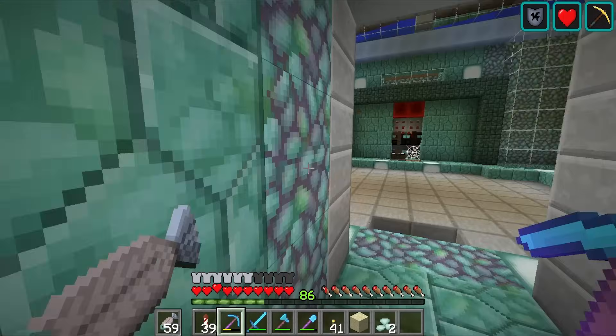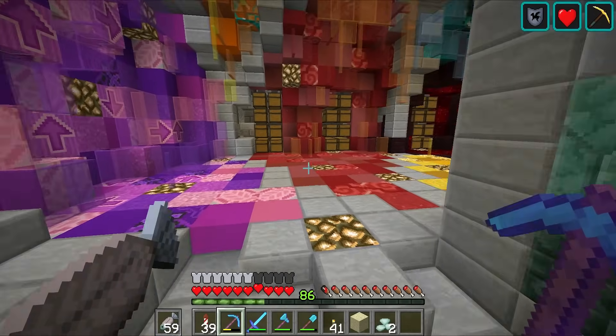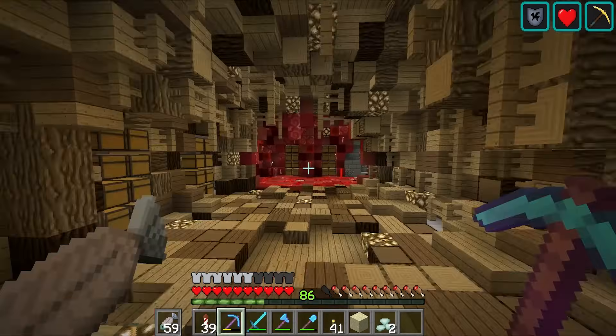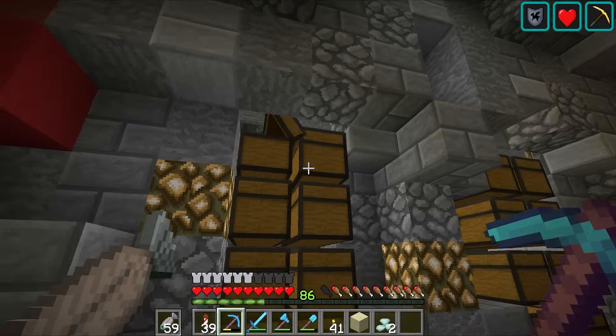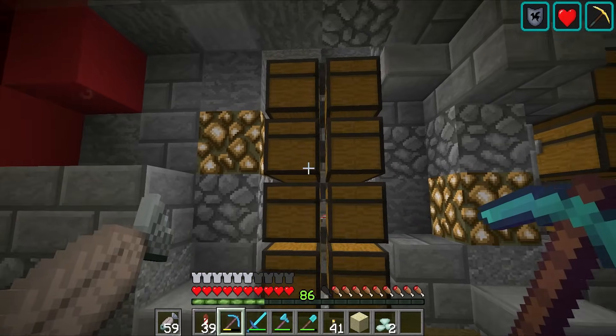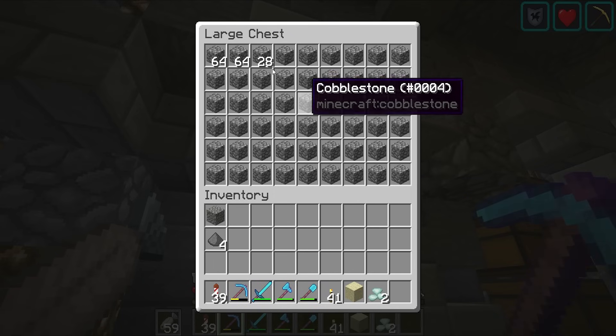I'm so used to running into this room to pick up all of the resources that I need. I'm not used to having a storage system. Where's all my stuff? I guess I need cobblestone so I can build scaffolding. Where is it? I don't know where anything is. There's also a problem — that module isn't sorting anything.